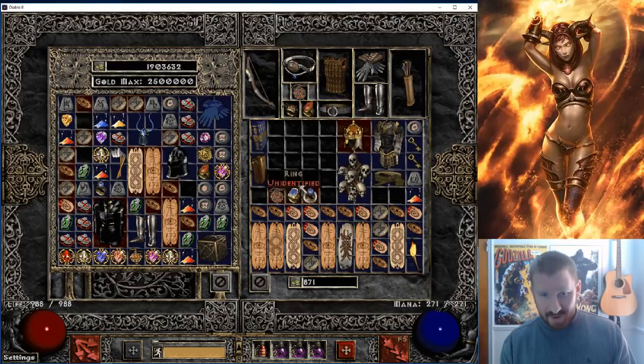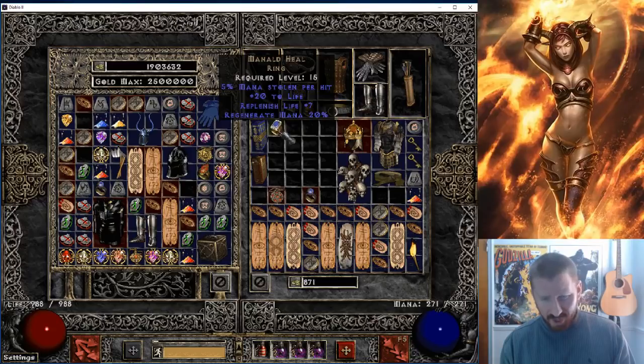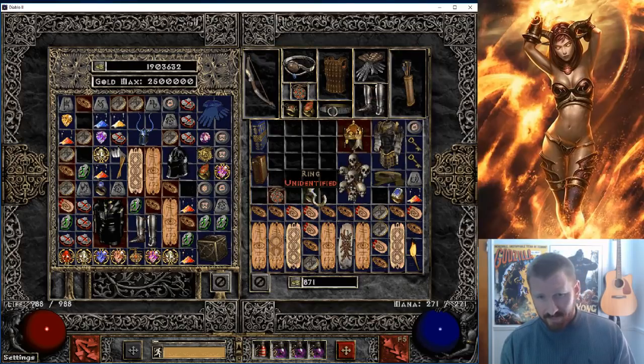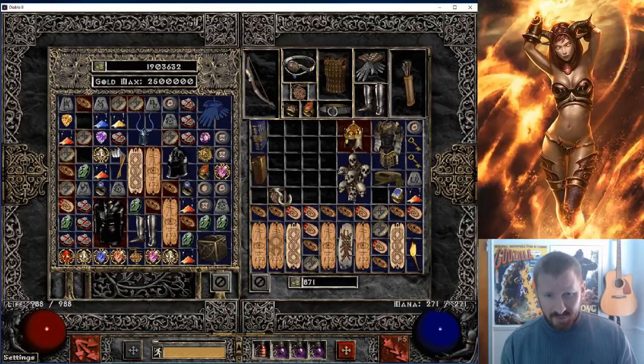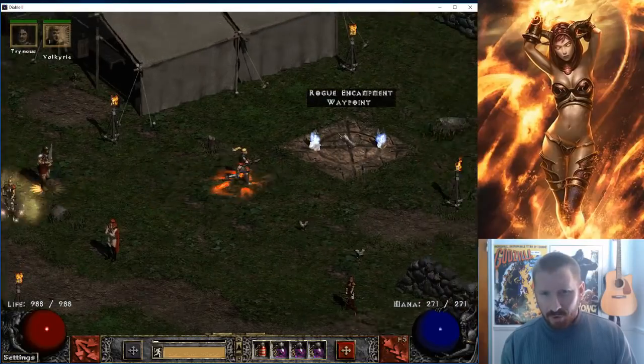Let's identify these — I was probably most excited for these. I want a Wisp Projector or a SOJ, and like a High Lord's or Mara's right here. Maddled — son of a bitch! You serious? One of you in the YouTube channel mentioned you wanted a Maddled — you're broke and just started playing, so you can have this if you want. Dwarf Star! A perfect dwarf though — 15 MDR. Crescent Moon — those aren't very impressive.